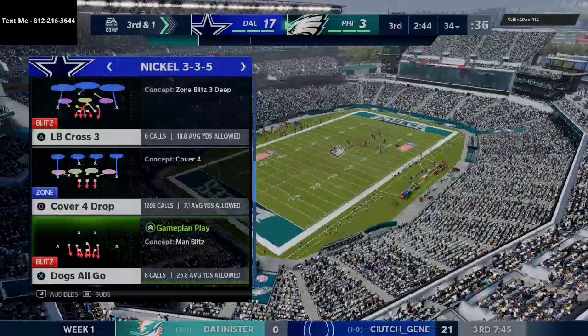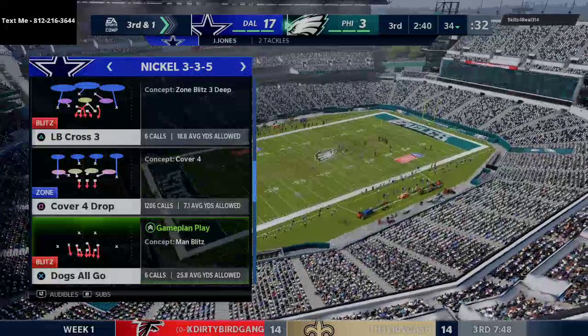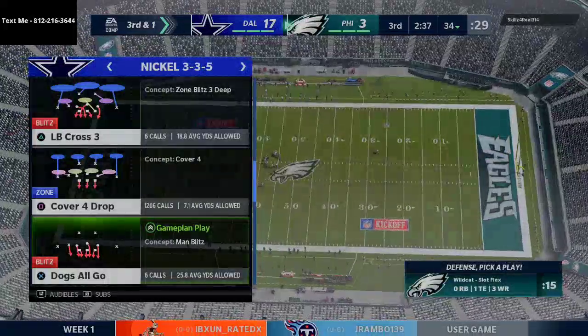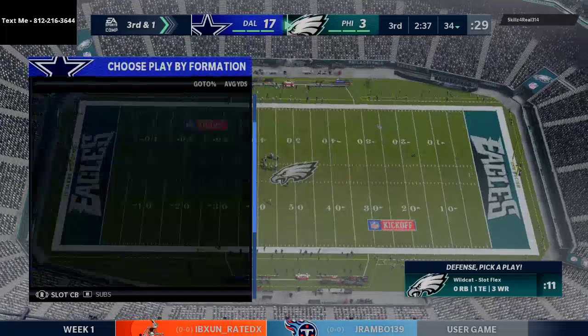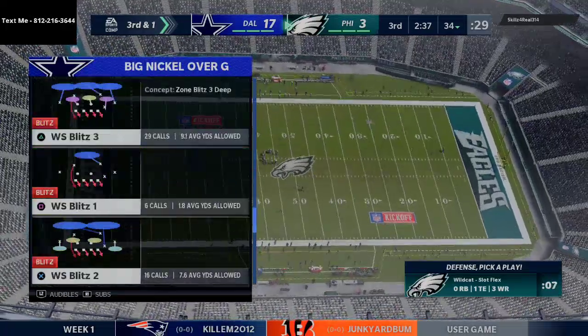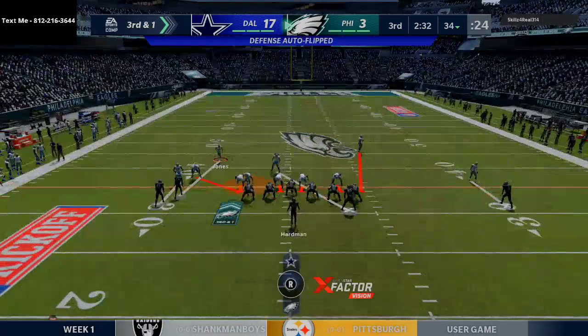Got some people texting in the chat — if you haven't texted in to let me know you're watching, go ahead and shoot me a text. My number is 812-216-3644. Looks like he's going to come back out in that wildcat formation on this critical third and one, so we're going to try to lock this up with big nickel over G.